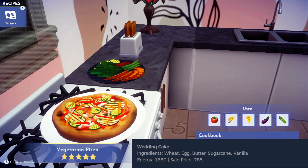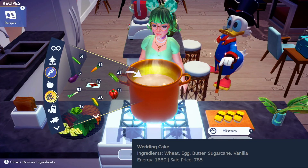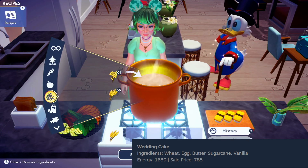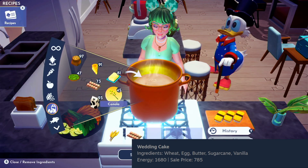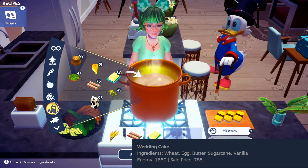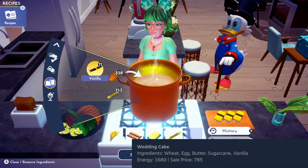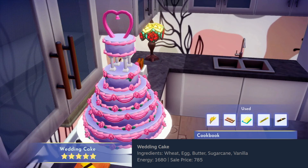Last but certainly not least is a very tasty dessert: a wedding cake. For this, we will need wheat, eggs, butter, and then down to sweeteners for sugar cane and vanilla. Oh my goodness — it's huge! It's absolutely tremendous.